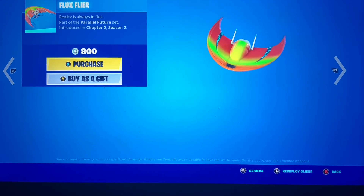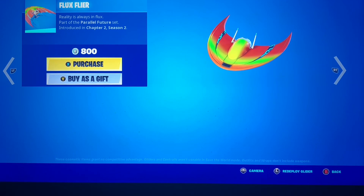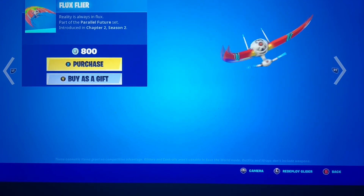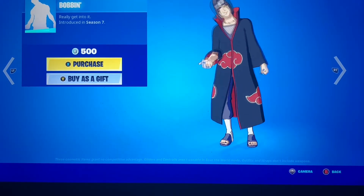The Flux Flyer — this actually goes with the skin they had a while back. They brought him back along with his pig but I don't think they brought back the glider, so that's good if you guys have that skin. We got Bobbin.